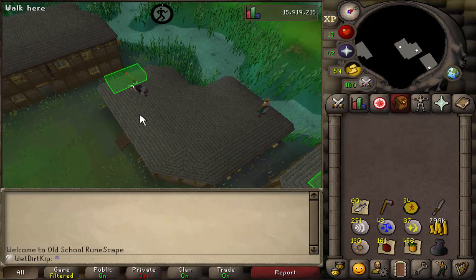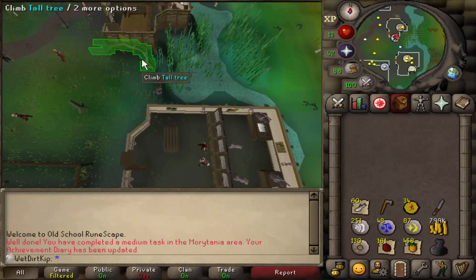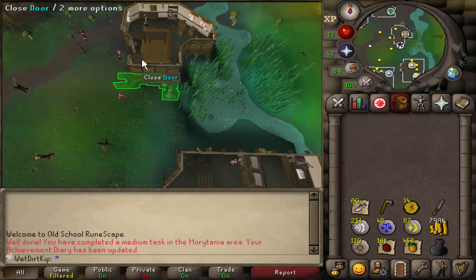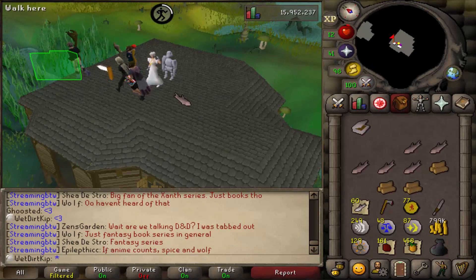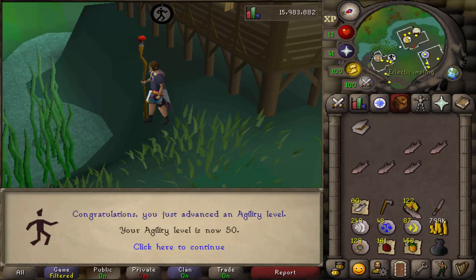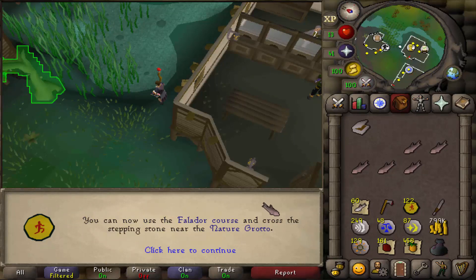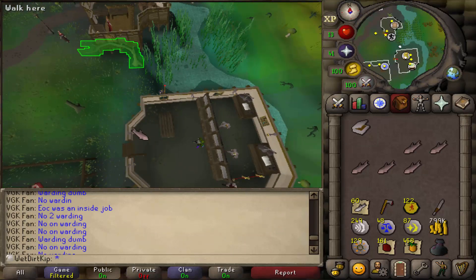Just to clarify, to buy full Graceful it costs 260 Marks of Grace. I feel like every time I do a rooftop course it finishes a task, but apparently that was a medium Morytania task. 700 total level with that agility level right there. We're at 50 agility and almost halfway to the Marks of Grace we need. We could do the Falador course now, but it's less Marks of Grace and only slightly faster XP, and I'd rather just get Graceful as soon as possible.